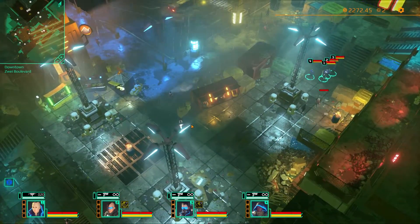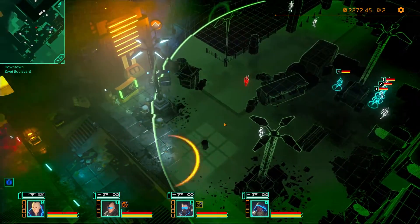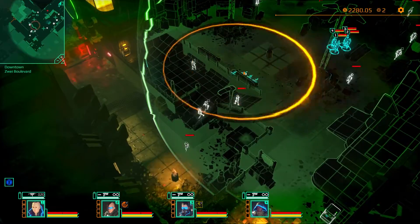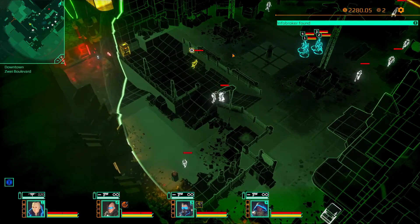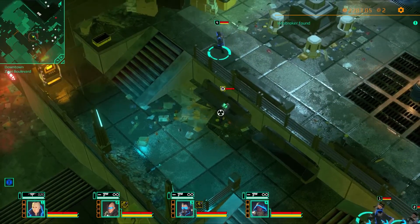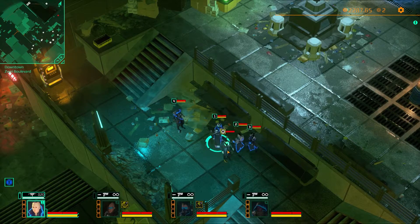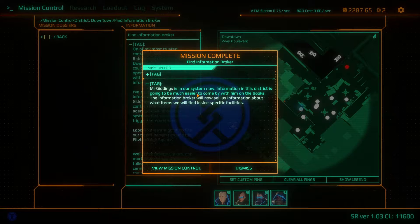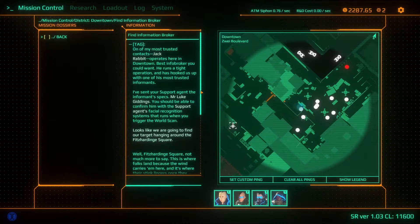So this informant of ours is supposed to be in this area. Let's scan for him and see if we can find him. Yep, here he is — infobroker found. Now let's talk to him. Infobroker successfully bribed. Mr. Giddings is in our system now. Information in this district is going to be much easier to come by with him on the books.